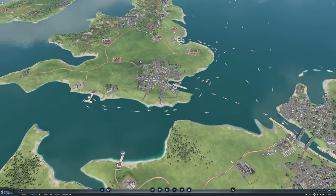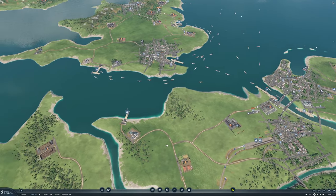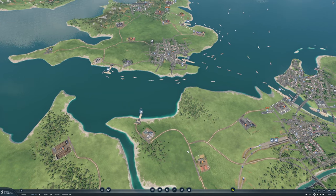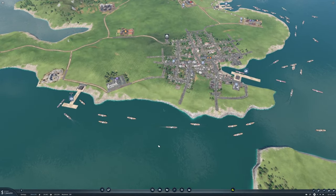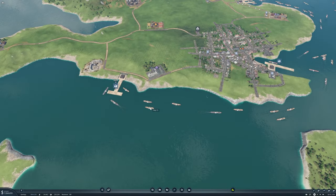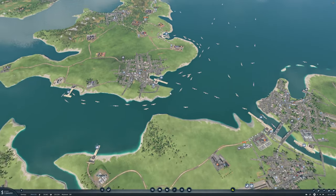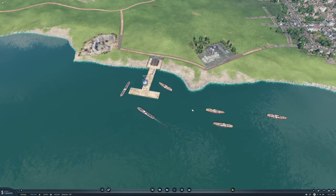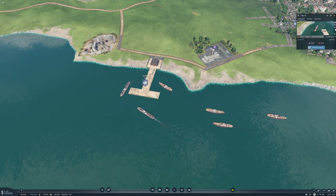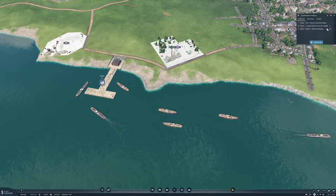Welcome back folks. The last episode I recorded unfortunately got corrupted, so a few things have been happening between this one and the last one. I had a comment that I was missing my plastic delivery line and my goods delivery line, and that is very true — those are in now. So we have stone here, we have plastic delivery, and the lines are set up to only accept what they're supposed to be accepting.